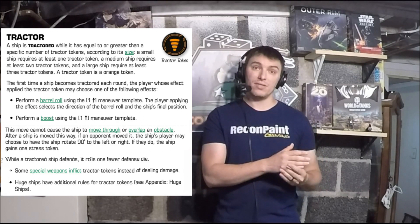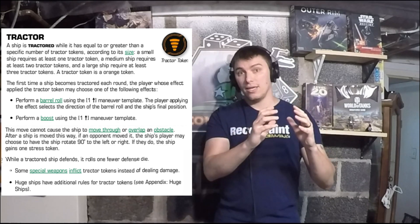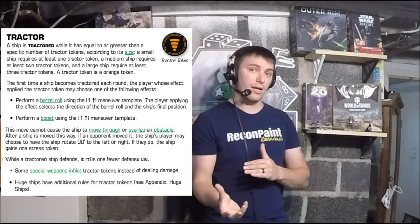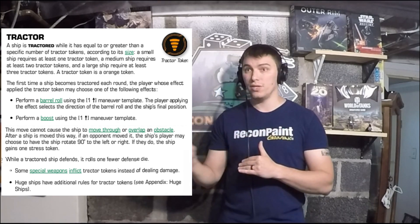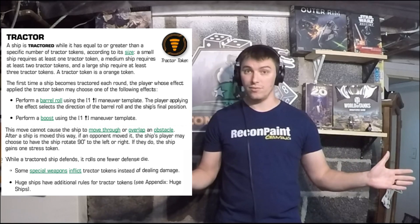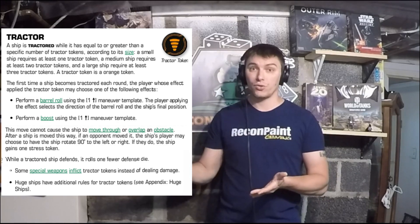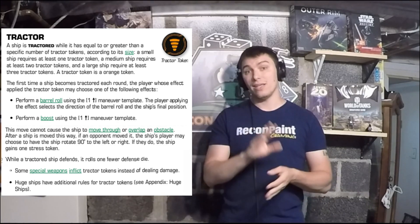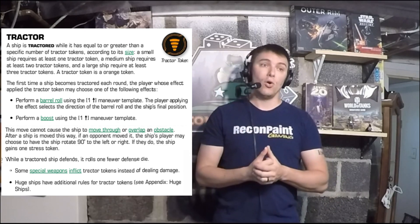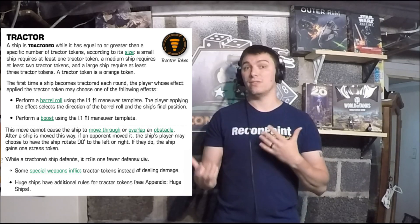Some specific weapons inflict tractor tokens instead of dealing damage. You roll all your dice, apply modifications, and then before applying damage, you remove all the dice and apply that many tractor tokens instead. So if you roll four hits and they evade none, rather than doing four damage, it is just four tractor tokens. That's only for specific weapons currently in the game — other abilities may do both damage and tractor tokens.